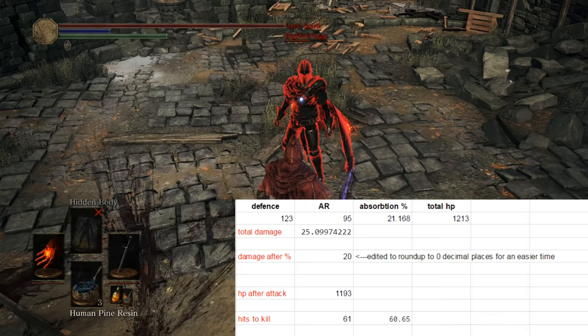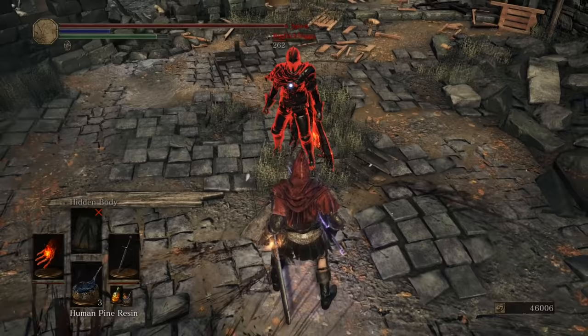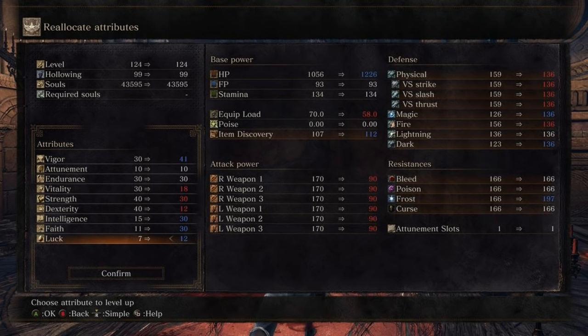It's pretty clear that only the dark pine resin is even really worth using. In terms of knowing what buff to use and when, there's an interesting formula. If you're going against a faith build, don't use the dark resin, because faith builds have high dark resistance. If you're going against intelligence, don't use magic, because that gives magic resistance. If you're going against a strength build, they have high fire resistance, so don't use fire resin. Since it's impossible to know if someone has a high endurance build — which gives lightning defense — the best fallback is to use the dark pine resin.